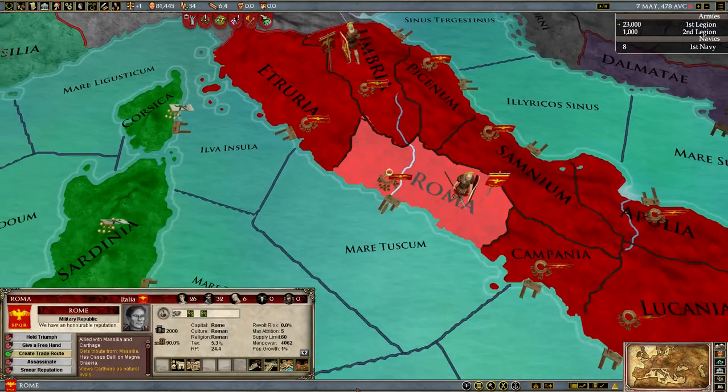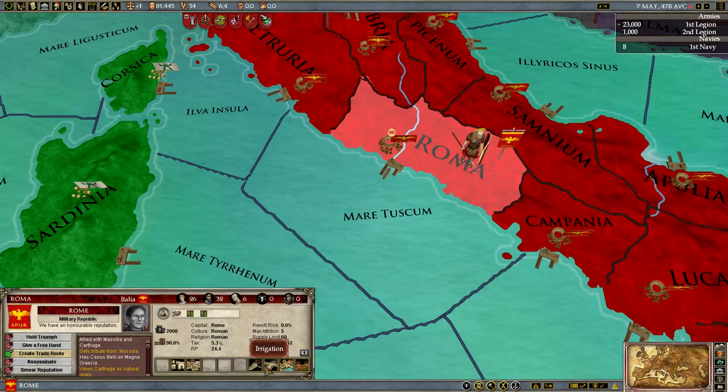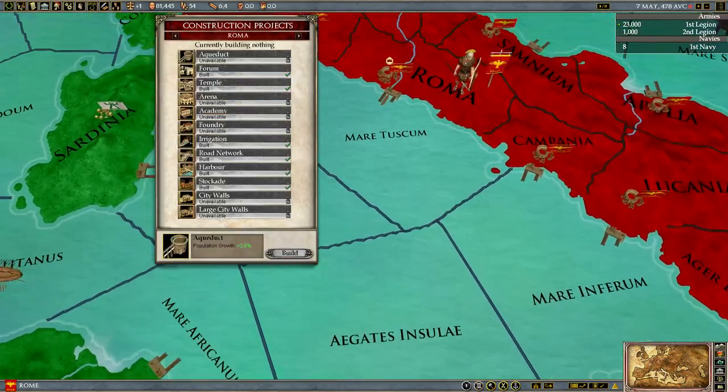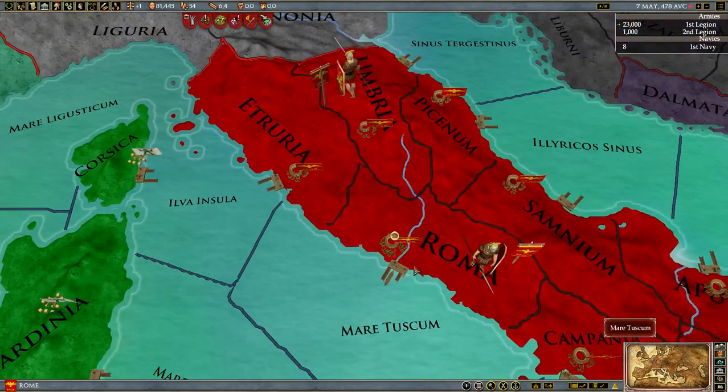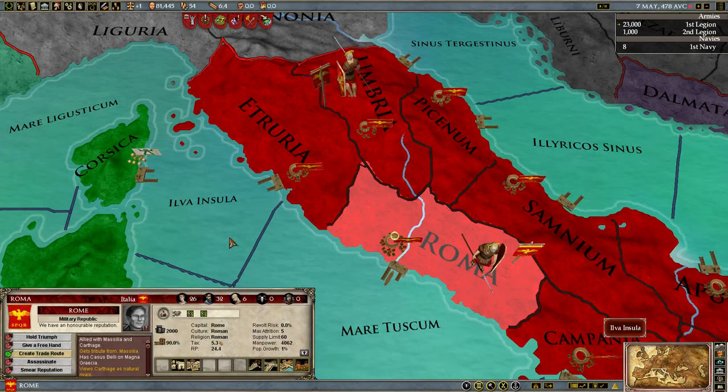Now let's look at some other attributes of the province. These are the buildings constructed. As technology progresses, you will be able to build more buildings. Rome starts out with a lot of buildings that you actually can't build for quite some time — as odd as that is.